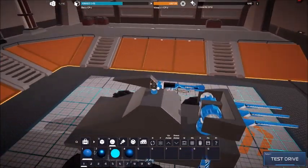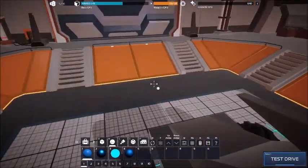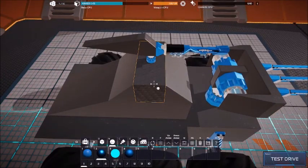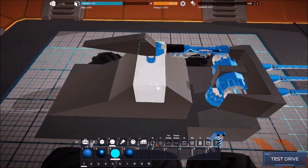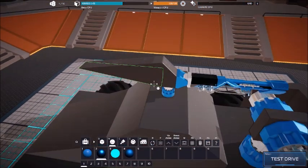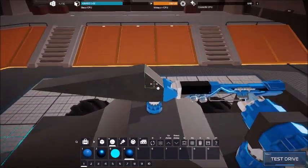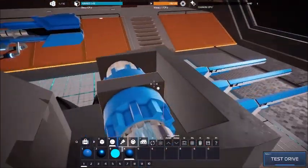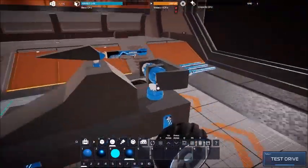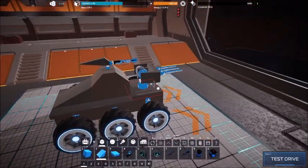If you press M from block mode, that puts you in material mode, and you have options to make your blocks really light, medium, make them glow — which is the same as medium — or heavy. So select heavy and click on each of these parts to make them all a little bit stronger. We'll do it over here too, because this turret is going to be very heavy, so the car will be balanced and won't lean forward.